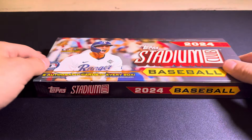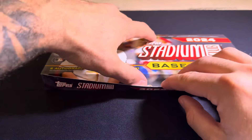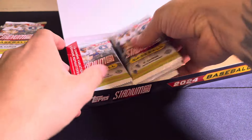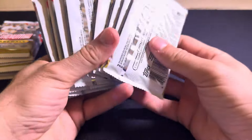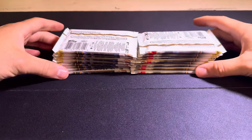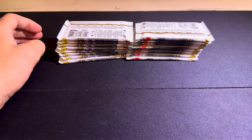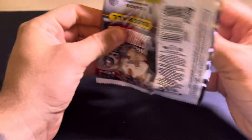Beautiful photography, fun checklists, image variations, new numbered parallels and stuff like that. These come with two autographs in every single box. They're usually on card. I have seen some players that they're stickers — like Raffaella for some reason is a sticker, which is kind of unfortunate for me. We are going to just get right into it. Hope everyone's having a great day. This stuff just released and I'm very excited to see what's going to be coming out of this box.